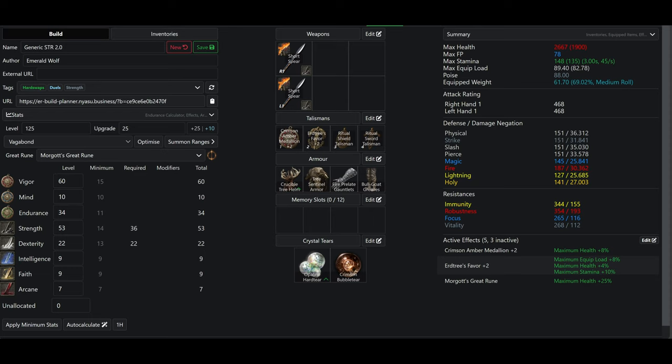For strength, I have 53. Ideally you would want 54 due to the two-hand soft cap, which will bring you to 80 strength. However, 53 is good enough. Instead, I got 22 dexterity so I can wield Nagakiba and have better scaling on some of my quality weapons, such as Commander Standard.